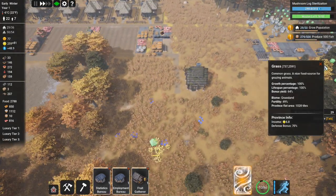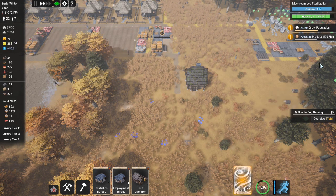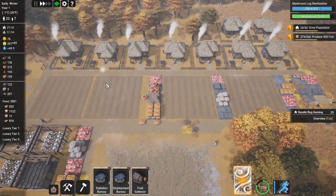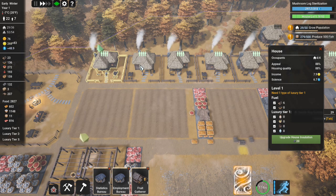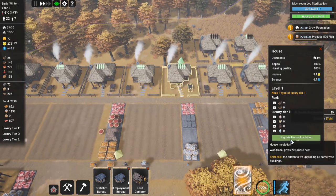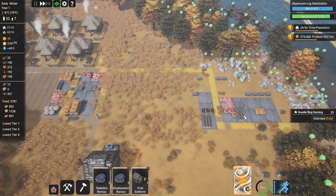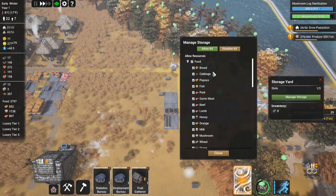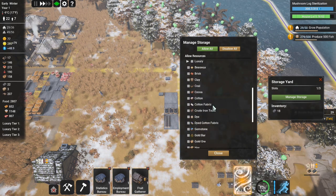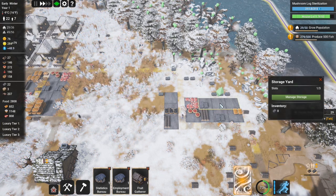It's early winter so we are going into the snowy season now. We don't need any more houses yet, but we will eventually. I'm going to start upgrading them - clicking on these houses, what actually helps to upgrade them is insulation. It costs 20 stone but it is worth it; it will help them through the winter. We've run out of stone, so I'm going to disallow all stockpile items and only allow stone.